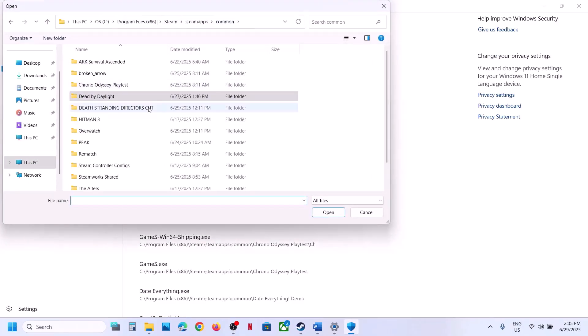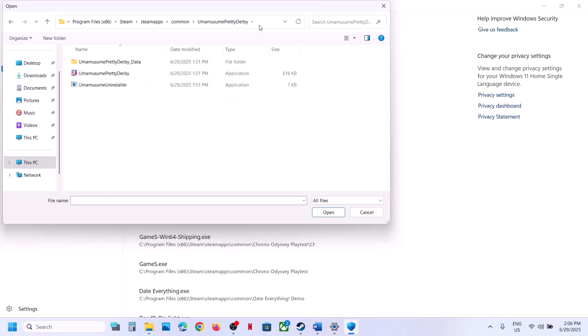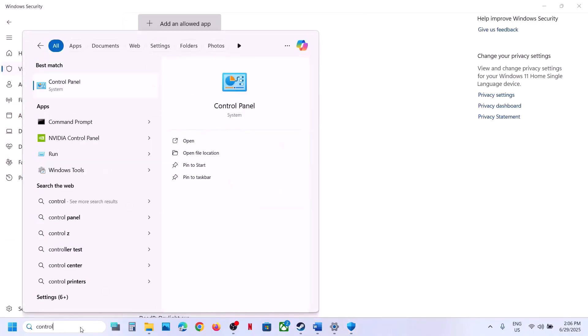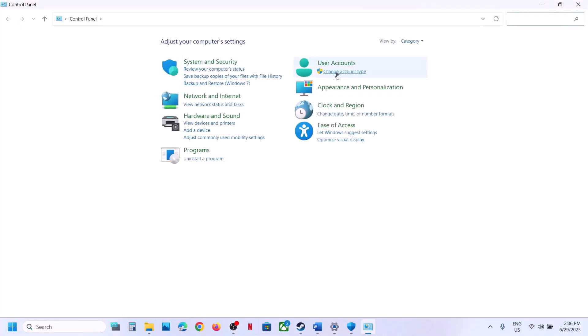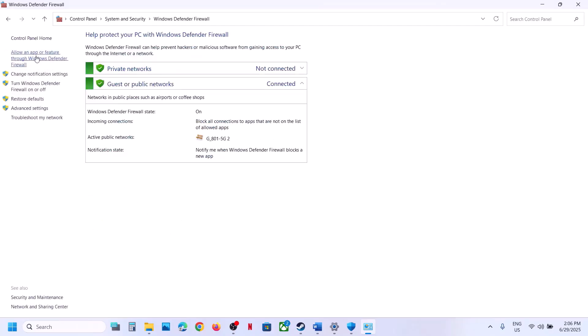Go to the game installation folder, open the game folder, select the game .exe file, and click Open. Next, type 'control panel' in the Windows search box, go to Control Panel, then go to System and Security → Windows Defender Firewall, and click Allow an App or Feature Through Windows Defender Firewall.